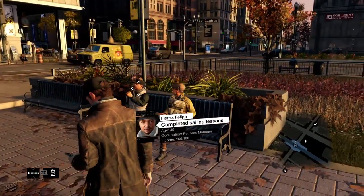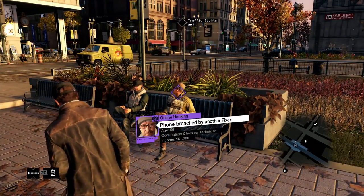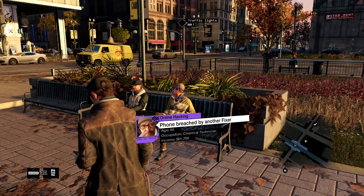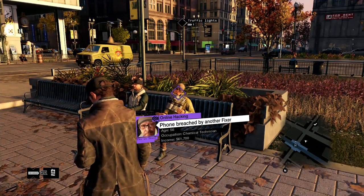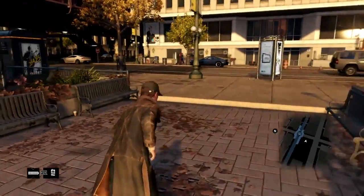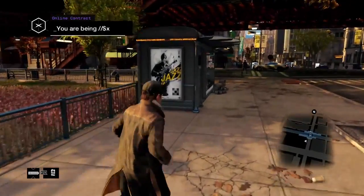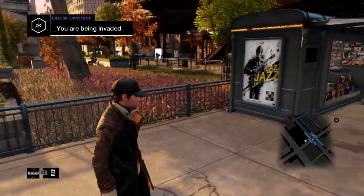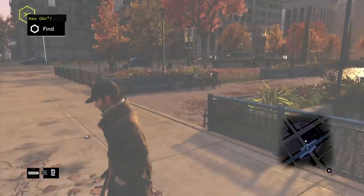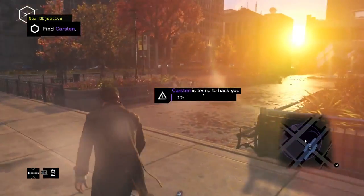I was listening to these guys on the bench, and you can see that one of them has an open online contract. Now if I accept this contract, I would actually enter another player's game. But I'm not ready to hack another player just yet, so I'm going to keep going. I just got hacked — there must have been a contract out on me too. If you look at the mini-map at the bottom right, it shows you that somewhere in that circle is another hacker.